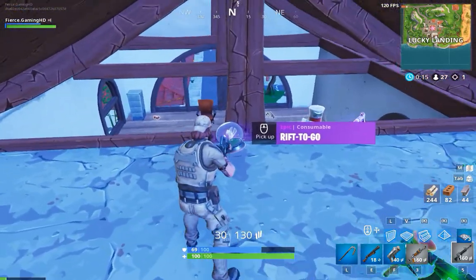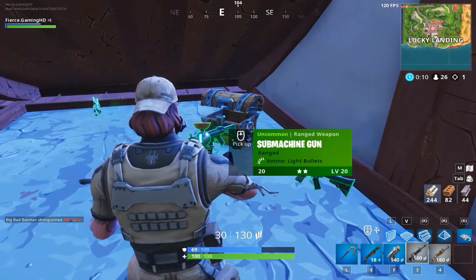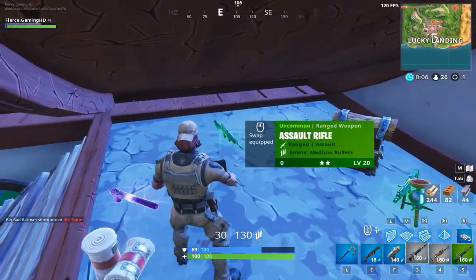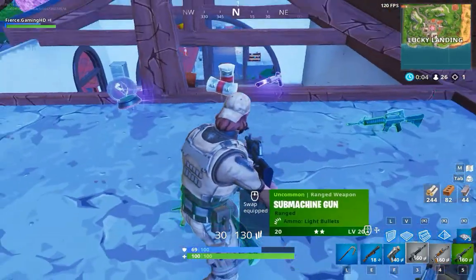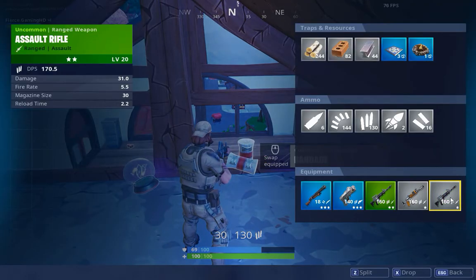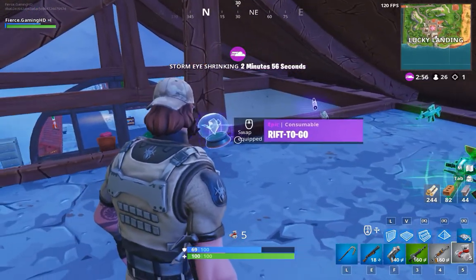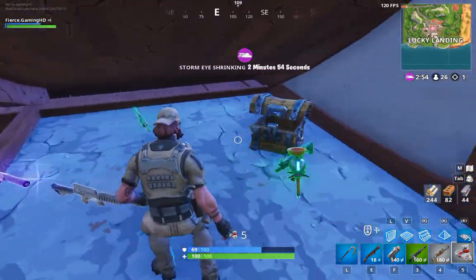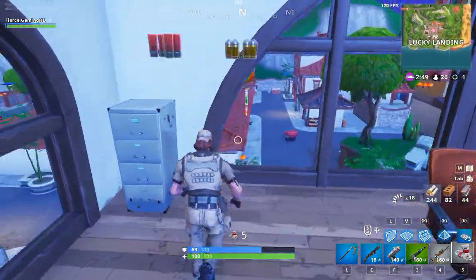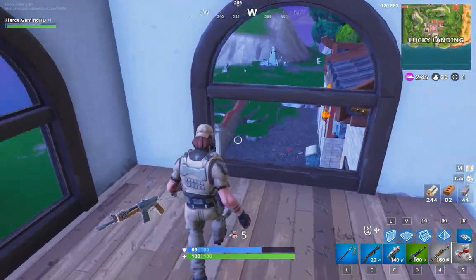What does he have? He has a burst — does he have anything else? He has a green AR. We're inside the circle so no issue there. We'll swap in the bandages and we're pretty good. That was a pretty good kill — he didn't get a single hit on us, so that was some good maneuvering.